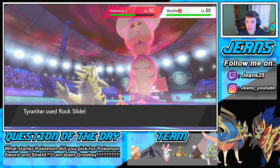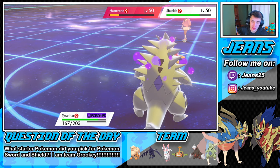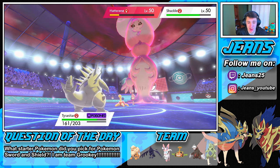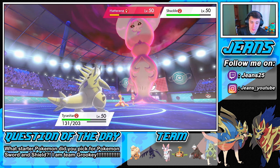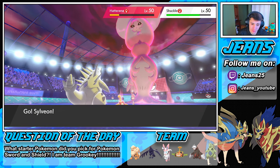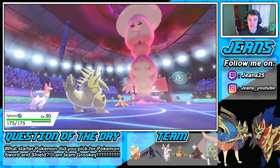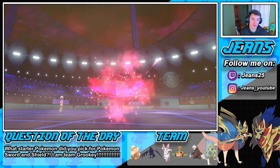Rock Slide pops off — does some decent damage on both of them, and we get off another Rock Slide. The poison is ticking away — so we're gonna go for Hyper Voice with Sylveon. We are still in this! I'm just worried about that Shuckle. Hyper Voice is gonna set off that Throat Spray, which could be absolutely huge.